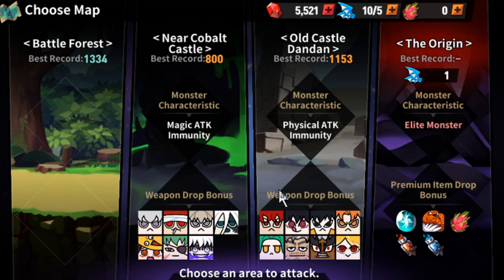Like, after I clear one stage and get a new record, then I go to the next one. So the next one I'm going to do will be Near Kobo Castle. Then after I'm done with that, I'm probably just going to go to Old Castle Dandang. Right after that, then back to Battle Forest. That's just the way I'm doing it, just to really get the grasp and see what's going on so I can give you guys content.